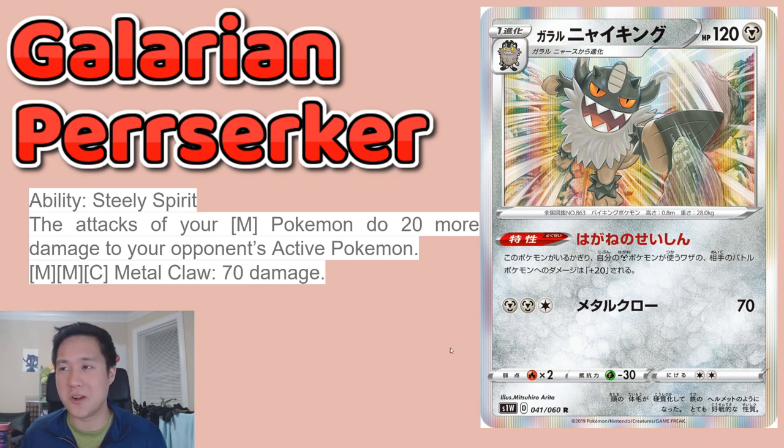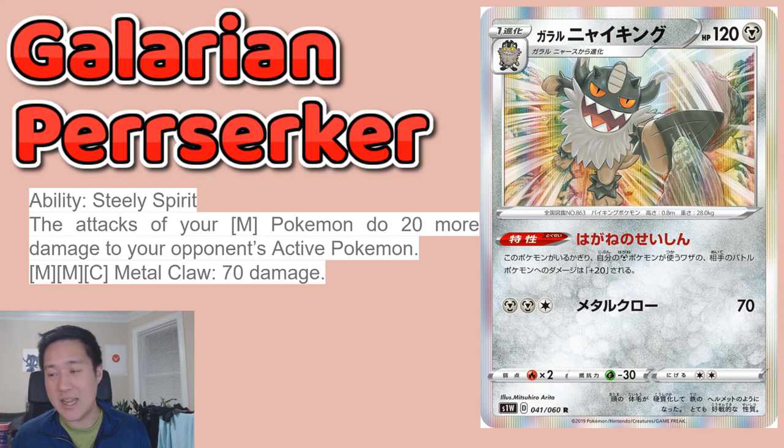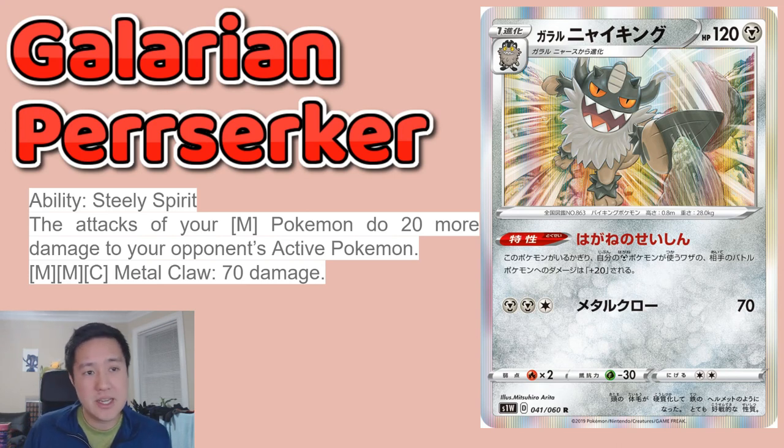Going on to the next one is Galarian Perserker. This Pokémon, it's not as bad as Galarian Persian, but it's still pretty ugly. We're not here to talk about the 70 damage attack — we're here to talk about Steely Spirit: the attacks of your metal Pokémon do 20 more damage to your opponent's active Pokémon. I always like things that just buff from the bench. Metal Pokémon support like Full Metal Wall and the metal tag team was all about buffing your active by preventing damage. This one goes the exact opposite direction — making all your metal Pokémon do more damage — which is a lot more exciting to me. It is a stage one, which is not ideal compared to something like Oranguru, but definitely this thing has caught my eye.